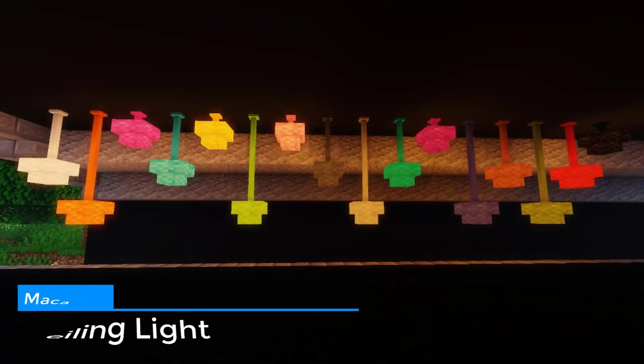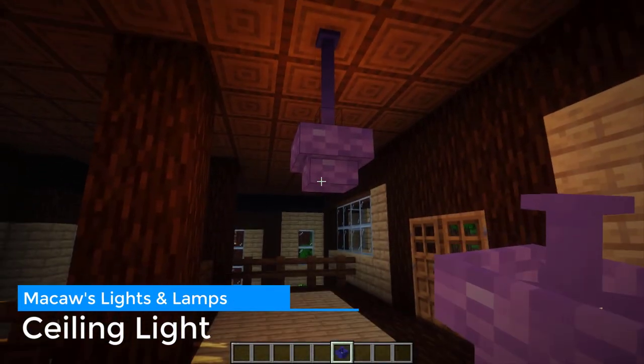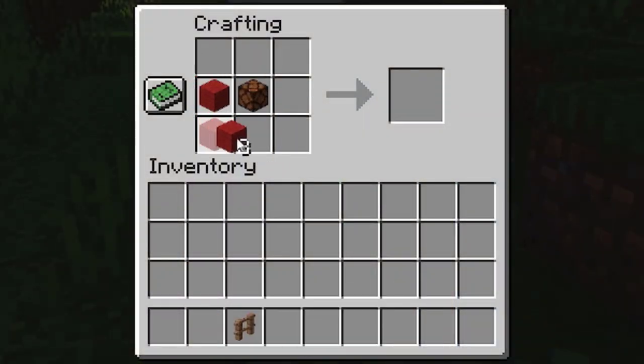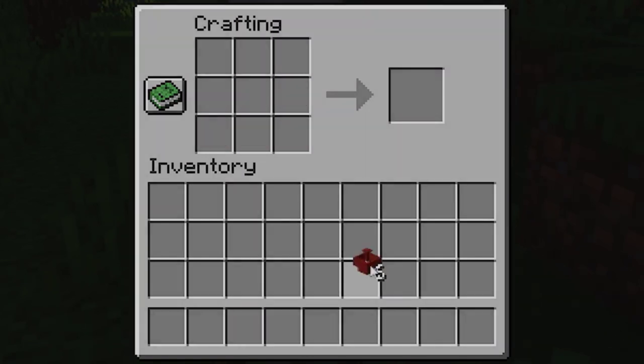Lastly, we have the ceiling lights. They also have 16 color variations and can be stacked down from the ceiling. And the recipe is just like the lamp one, but it is flipped upside down. This way it is easier to remember the recipe.